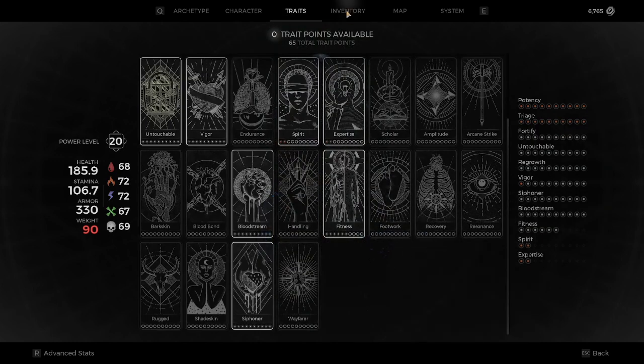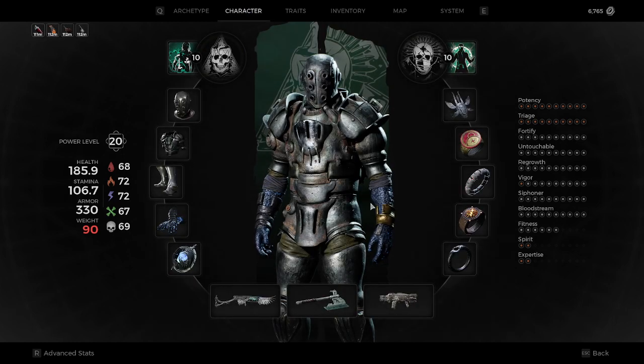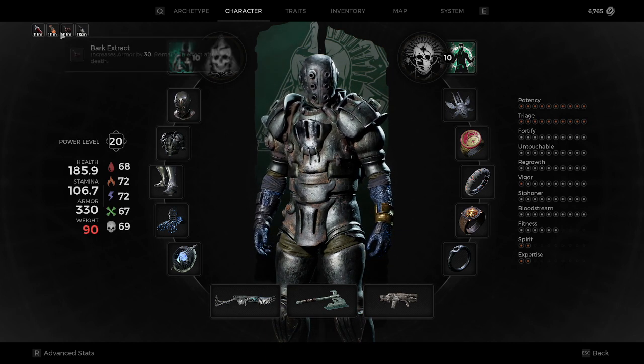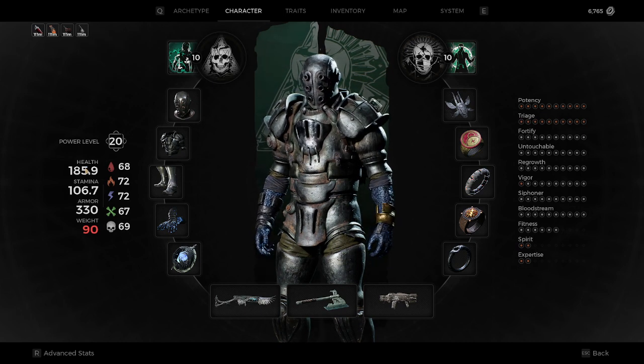That's pretty much the build. I'm not going to show gameplay this time — it's basically the same as every other tank gameplay we've done; just play as you normally would and you die a hell of a lot less. We are also using the increased health tonic, the regen tonic, the armor tonic, and the Darksider to keep increasing our health — that is the maximum benefit we can get with this setup.